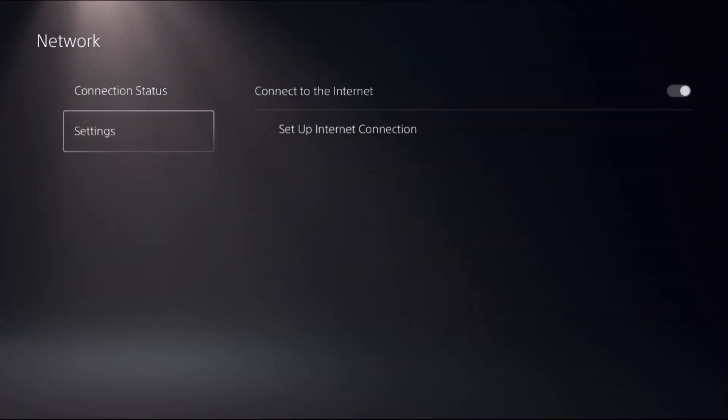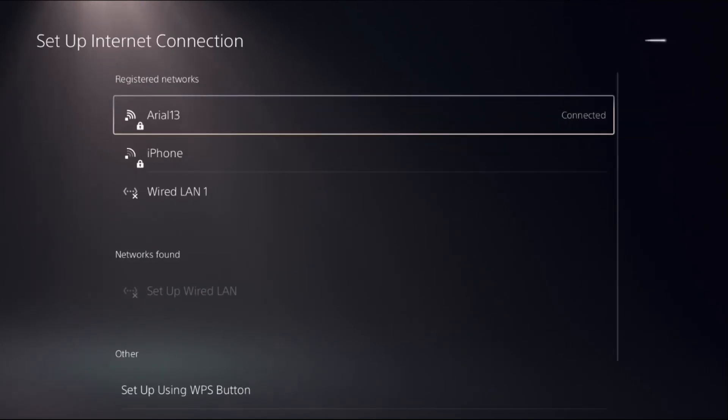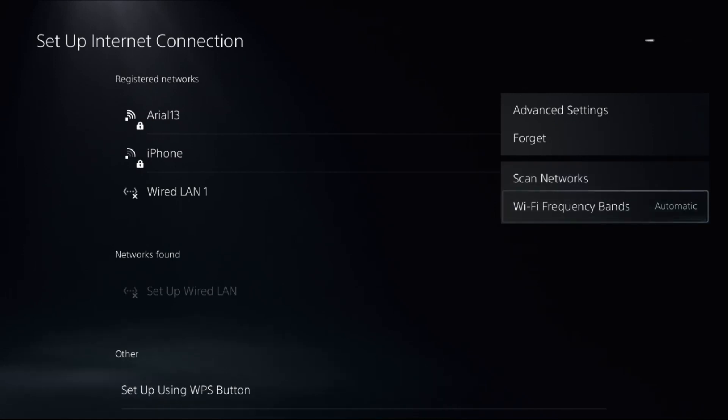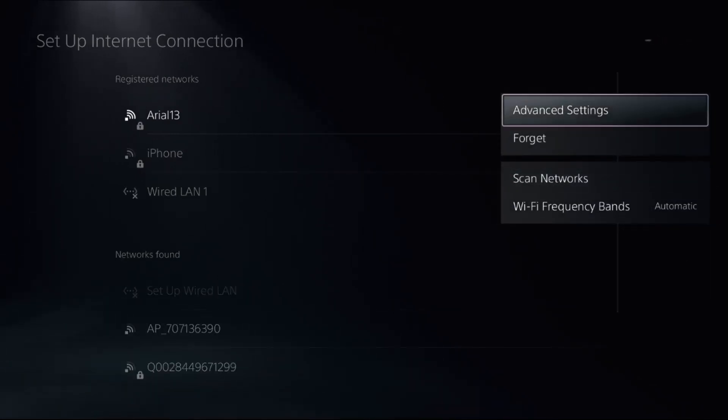If not, on the same page go to Settings, then select Setup Internet Connection. Press the Option button on your internet connection, select Frequency Bands, and choose Automatic. Then go to Advanced Settings.